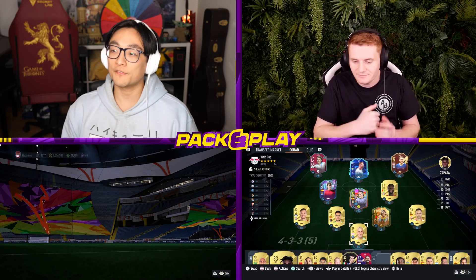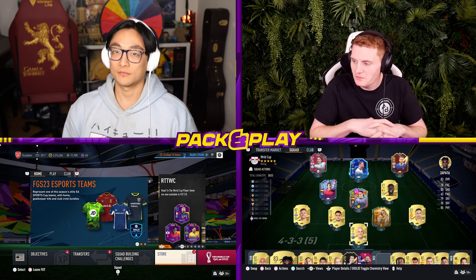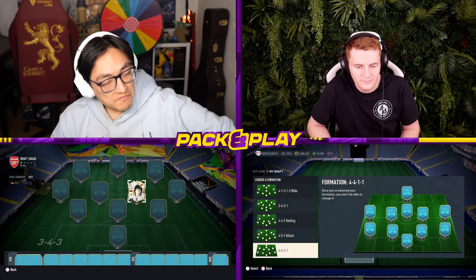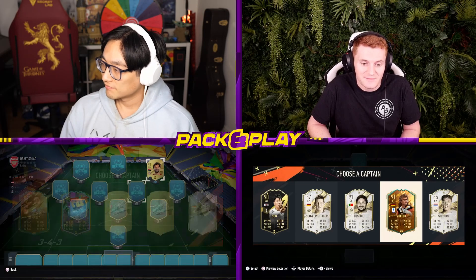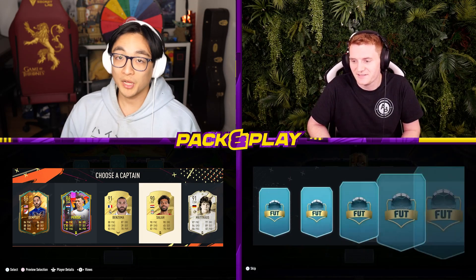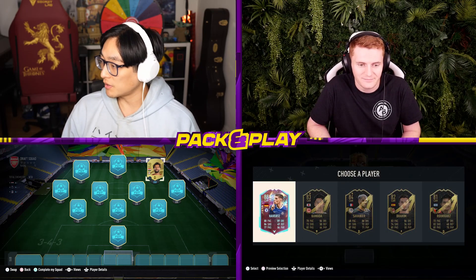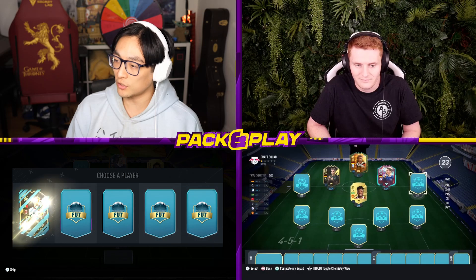We're going to quickly do a draft, and for every Road to the World Cup player you get in it, you're going to get a plus one. I'm going to use a 3-4-3 because I know there are good players to use here. It's nearly December and they still haven't added position changes into draft. I've just managed to get Rudy Voller, who's going straight in at striker - a 91 rated to start us off. Does that count as a World Cup card? Sadly not, it's not purple. I've got mid Mateus but he's a CDM and I don't have a CDM spot, so I'm going to pick Mo Salah instead.